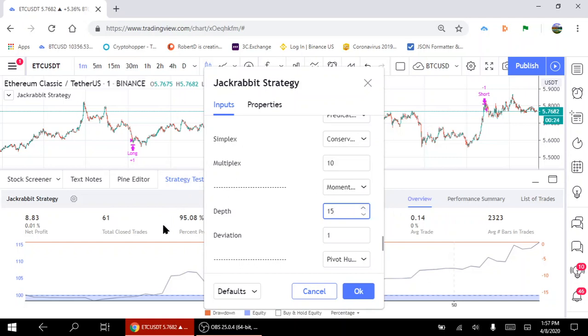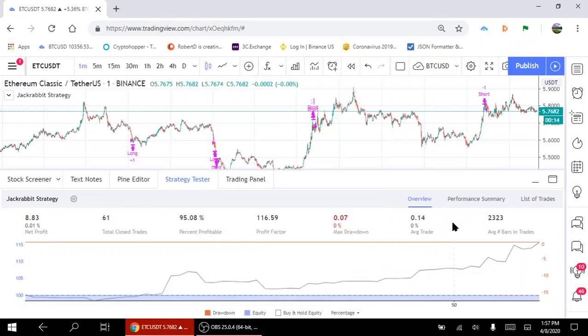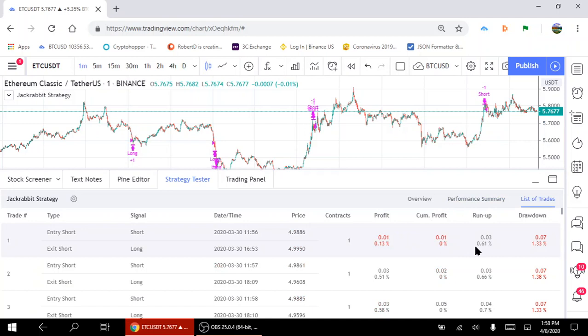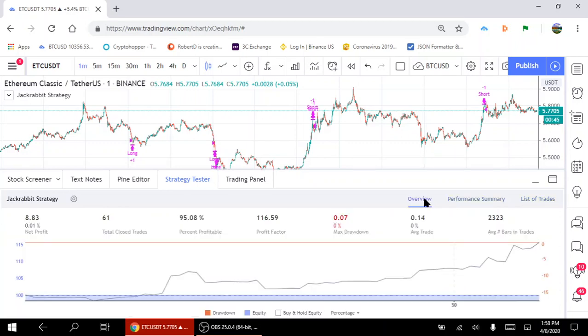Only 0.14 and requiring 2300 candlesticks, but it's good for large position sizes. Net profit: 8.83%. Let's stop right here and look at the performance chart. The longs did well and the shorts did well. So depending upon which market you wanted — or both of them — you could actually do well. You could even inspect various trades, see how long they lasted, see which direction they went. This looks like something that could be taken into a paper trader if you don't have a large budget. 116 profit factor — that's not bad.